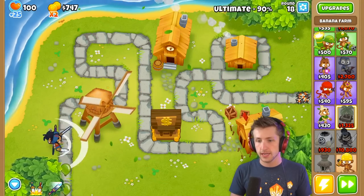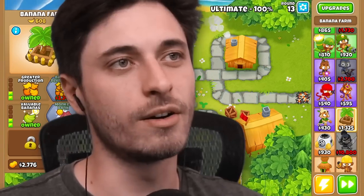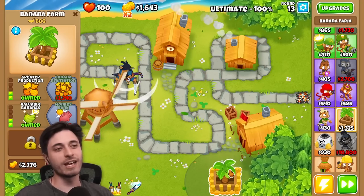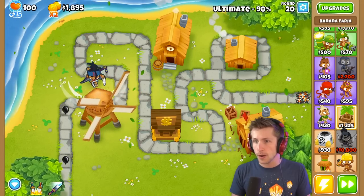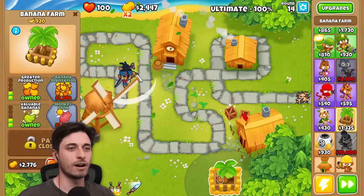I might have gone the wrong way — I think I made a bad decision with this. Once your ultimate is up at a hundred percent, you should be able to use it with E. It should pop up when you get it.